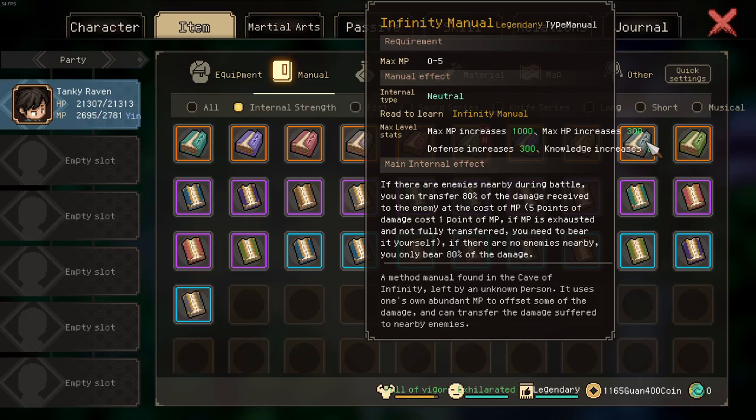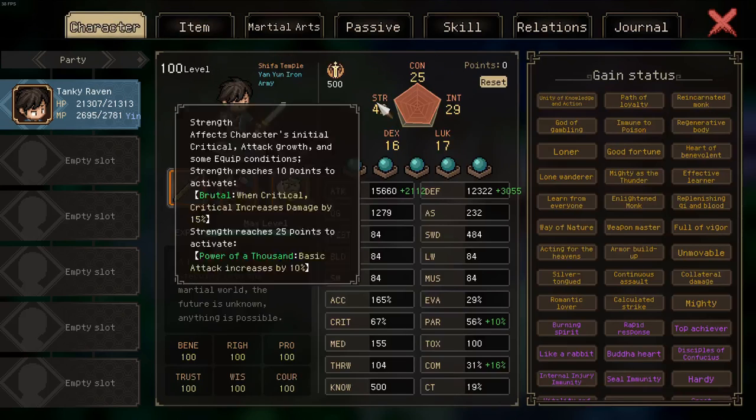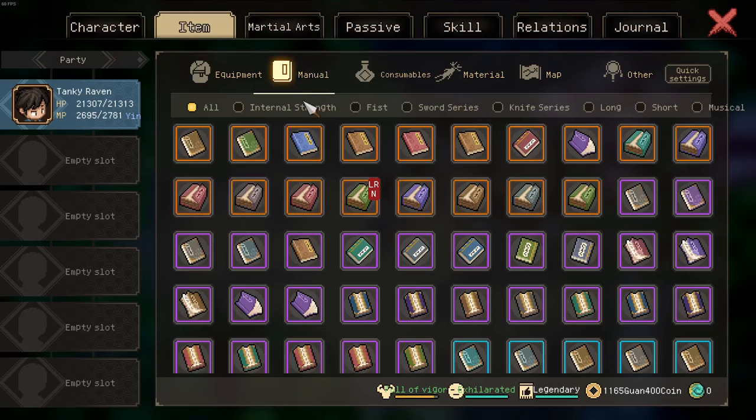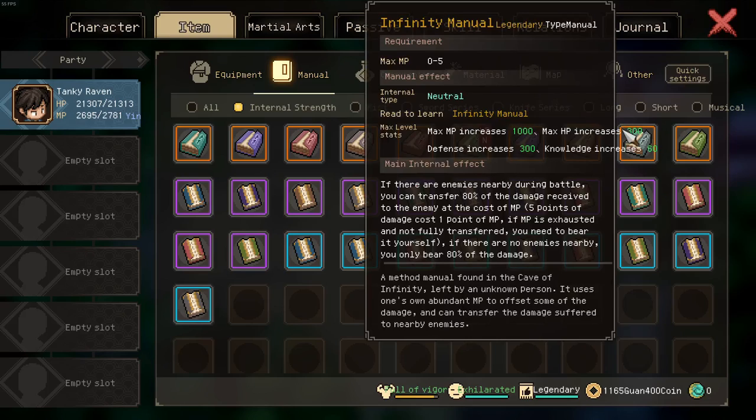The only issue with this manual is you need to stand adjacent to enemies. As such, if the enemy pushes you away from them or uses long-range attacks, you could still take a lot of damage. But typically this manual is so busted it can carry your entire run. In fact, you can complete an absolute weekly challenge — which sets all your stats to one — on the highest difficulty, without attacking. That's how overpowered this is, and that's why I dislike it so much. I will not run this in any of my Free Mode 60-90 runs or on any other difficulties — it is simply not fun in my eyes.